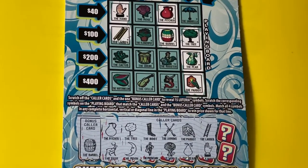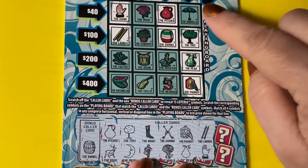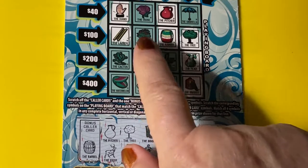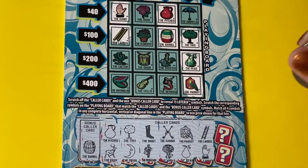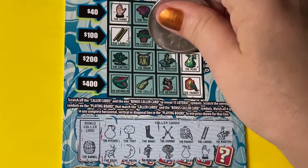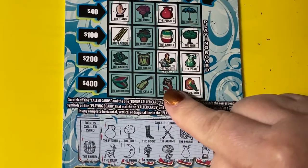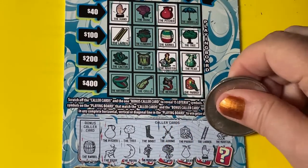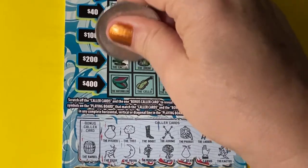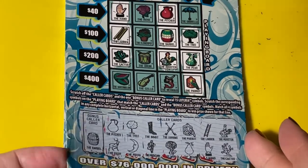I hope you can see them. So we already have a few on here. Let's see what we need — we need the flower pot, that's what we need to win. Let's see if we can find it. We got the rooster, that's all right, we needed it. So now we need the mermaid or the flower pot. And we got the cactus instead. We have the cactus but it doesn't help us win, so it's not a winner on number 70.